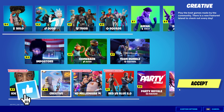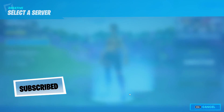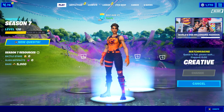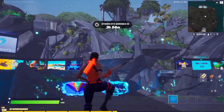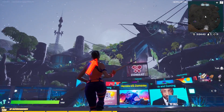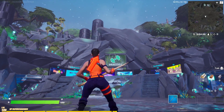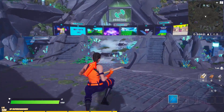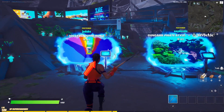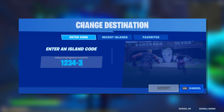So if you guys want to go ahead and do this glitch, head into Creative, hit Play, and get yourself loaded into the brand new creative hub. The creative hub for today is the one up on screen right now — this is the updated creative hub. What you're going to want to do is make your way around until you get to one of the spots where you can put in a code, and the code you're going to want to type in is 1-2-3-4-3-8-1-5-8-8-9-2.